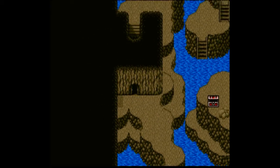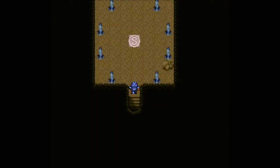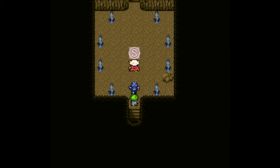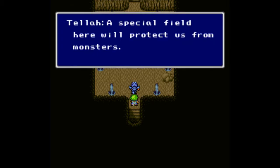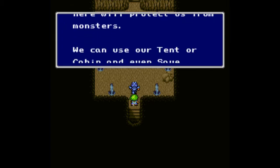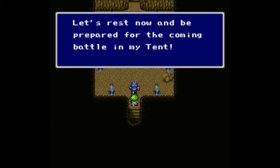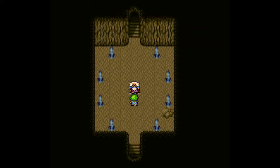Let's head up. I've run out of MP for Radia, but luckily Tella has a ton left. Here we have a big S — that stands for Save. Let's rest here. We do have save points in this game. This special field will protect us from monsters, and we can use our tent or cabin. Cabins do heal more HP and MP than the tent.